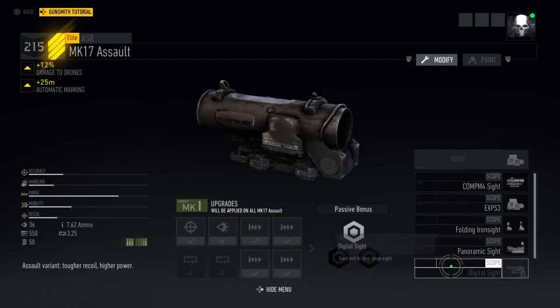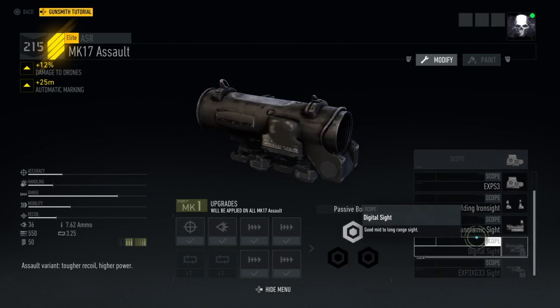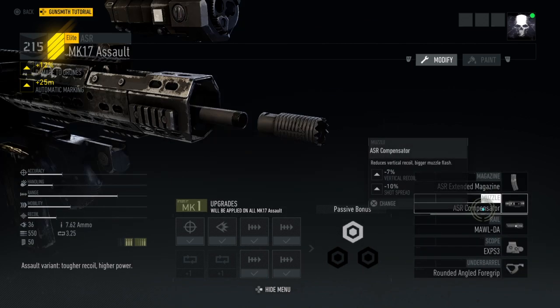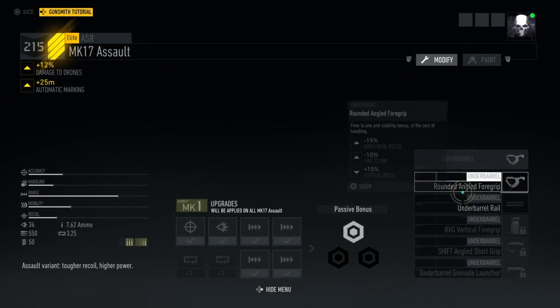For the scope, there are a couple of really good scopes missing, but what I would use on it would be the digital sight or the EX. And then here are the underbarrels — also missing a few options.